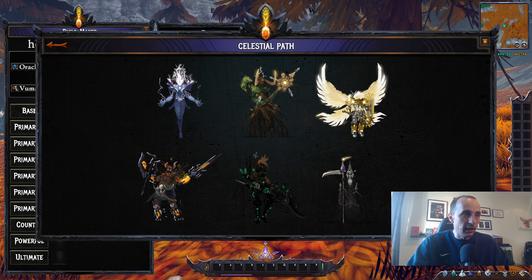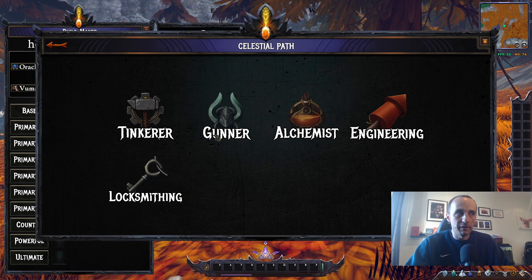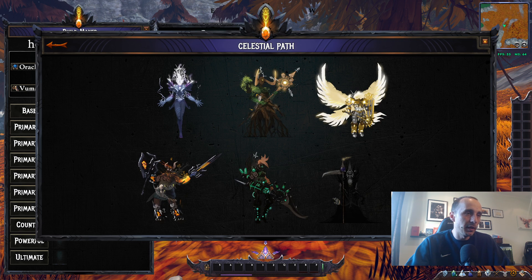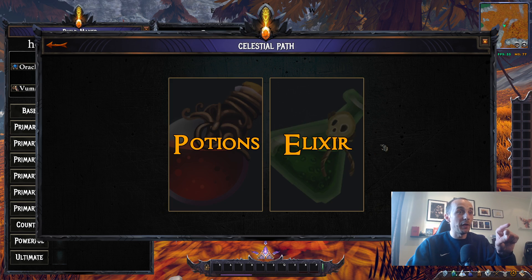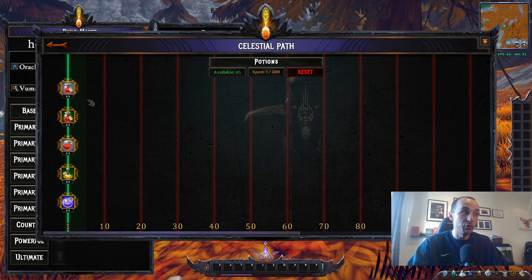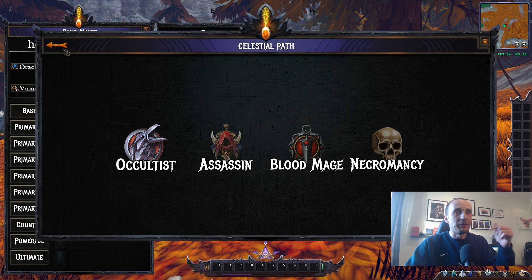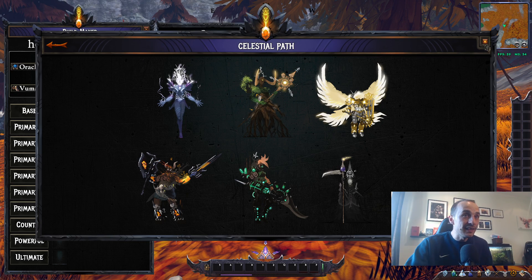The fifth celestial looks like a hipster gunner and has the Tinkerer, Gunner, and Alchemist as classes — none currently available — plus the professions Engineering and Locksmithing. The sixth and final celestial is a reaper-style character hosting the Occultist, Assassin, and Blood Mage, with Necromancy as a profession. Necromancy sounds very interesting — the description on their website about what it can do, particularly around elixirs, sounds really cool.